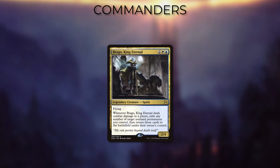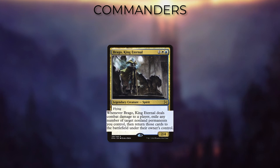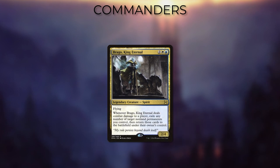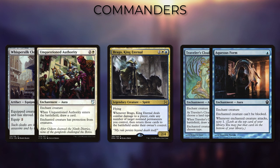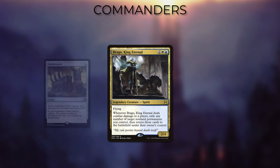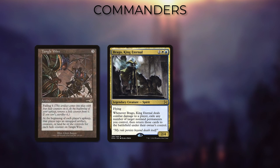Brego King Eternal is one of those extremely popular blink generals — in fact, he's one of the most popular commander decks overall. The ability to blink every type of non-land permanent is what separates him from the rest. One of his major downsides is having to deal combat damage to a player, but with all of the evasion and unblockable effects offered in blue, it's a minor issue. Cards like Whisper Silk Cloak, Clout of the Dominus, and Traveler's Cloak are all great for getting Brego through for damage. Brego decks tend to be built around stax effects, as his ability to blink any non-land gives you a way to untap your non-land permanents, with cards like Tangle Wire being flickered every turn.